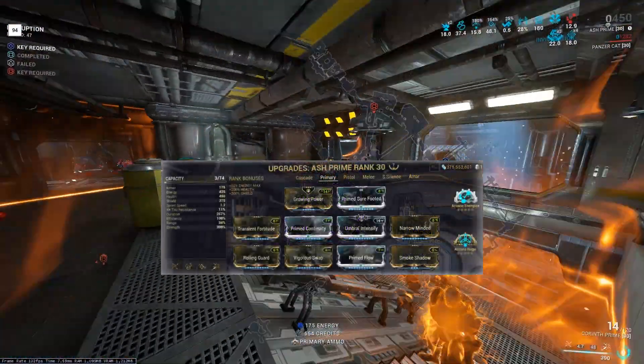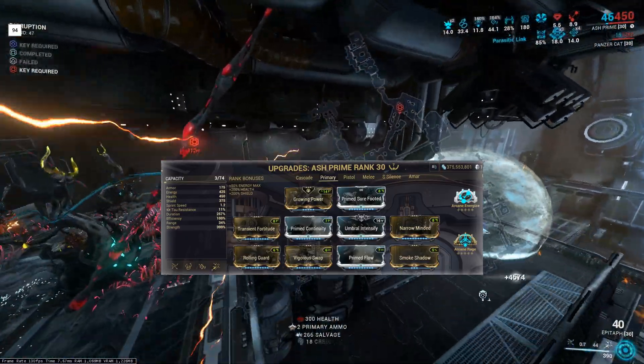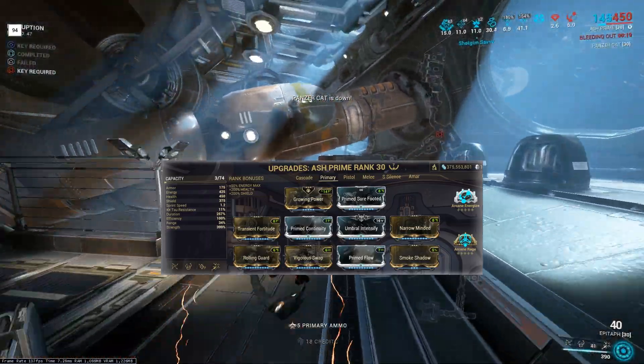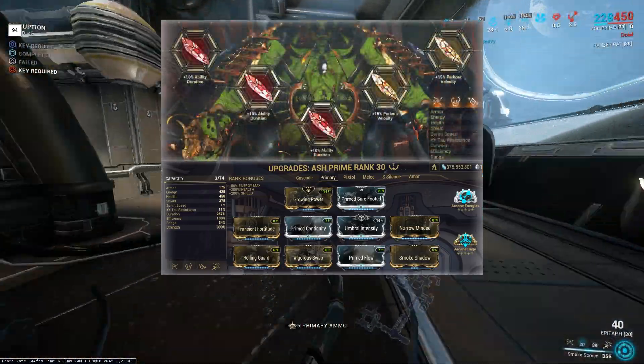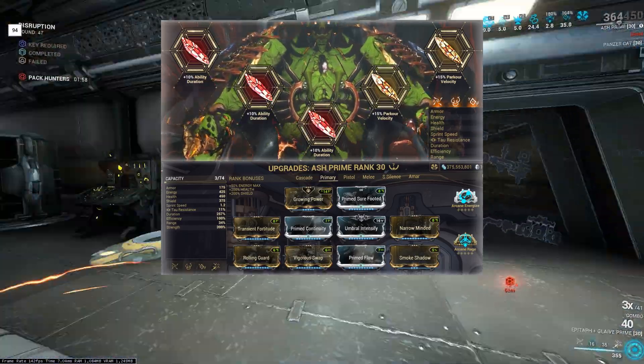This is the loadout I used: my Ashe primary build using Roar Subsume, Vigour Swap, Smoke Shadow Augment, and Arcane Rage to enhance my Korinth damage. As Archon Shards, I used 3 Ability Duration Crimson Shards and 2 Parkour Velocity Amber Shards.